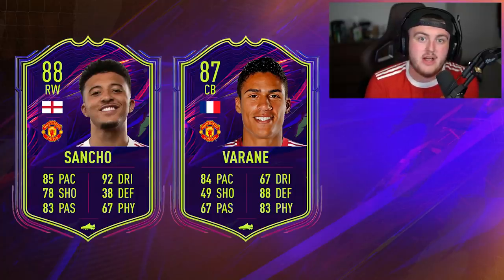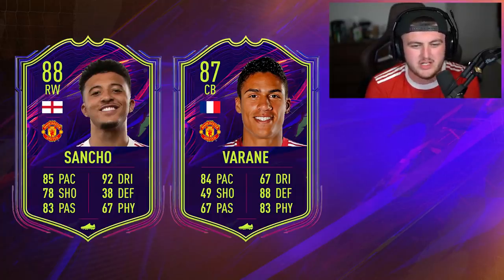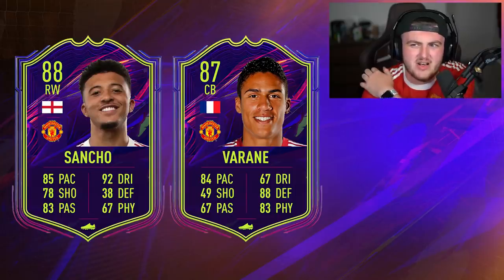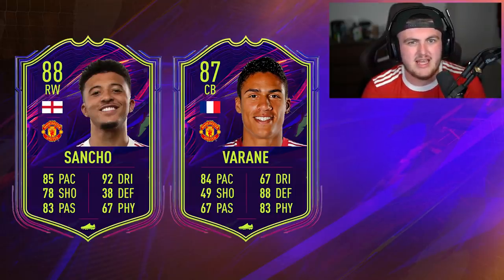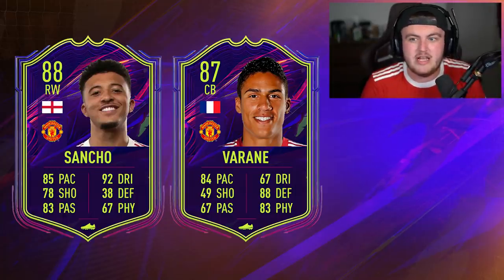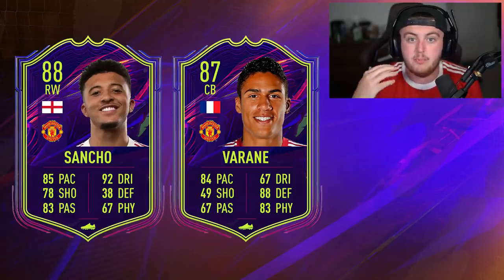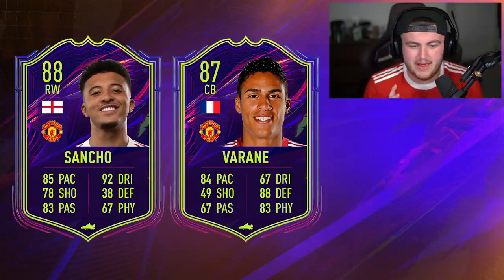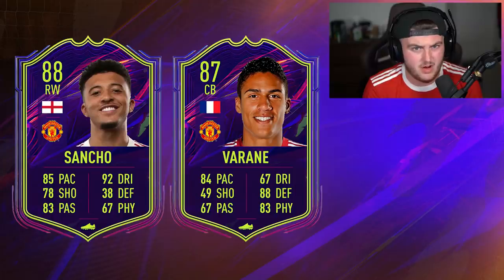We've also got Jadon Sancho from Man United — about £75 million. I think he's a great signing and a great player. We needed an out-and-out right winger, as we've really not had one since Valencia and have been throwing Greenwood and Mata on the right for the last eight or nine years. Sancho logged an incredible amount of goals and assists in the Bundesliga, and moving to a big club like United, EA typically give upgrades to players like that. I hope they give him the pace he deserves — at least 85 plus, ideally 88 plus.